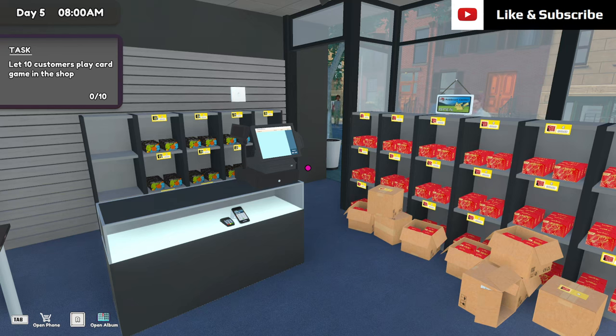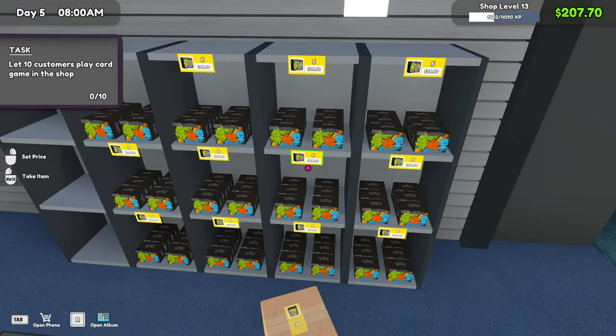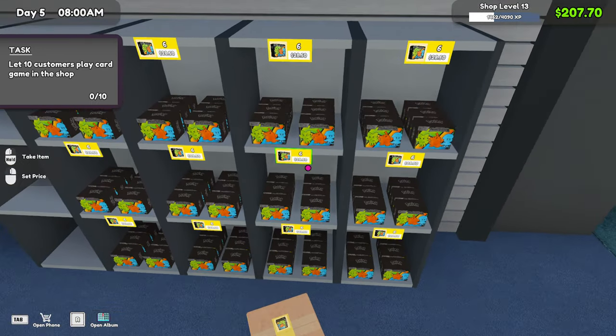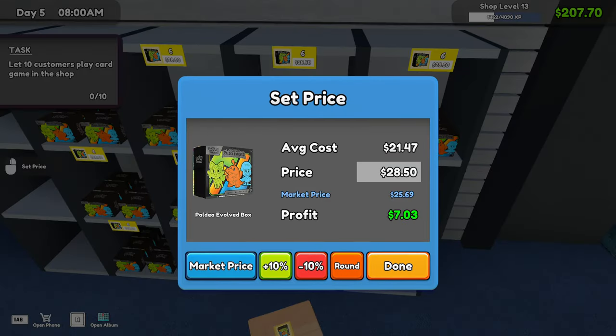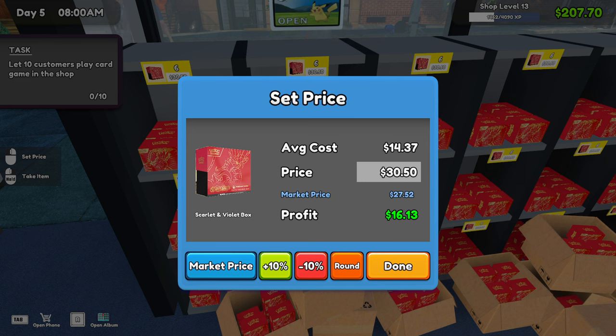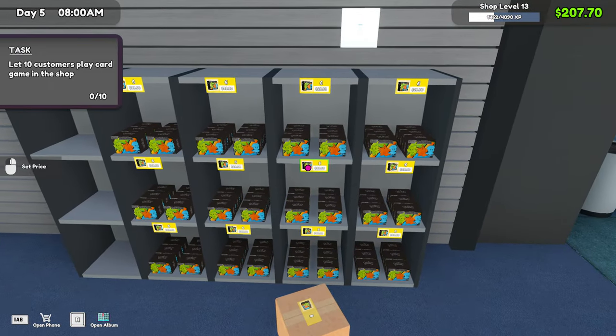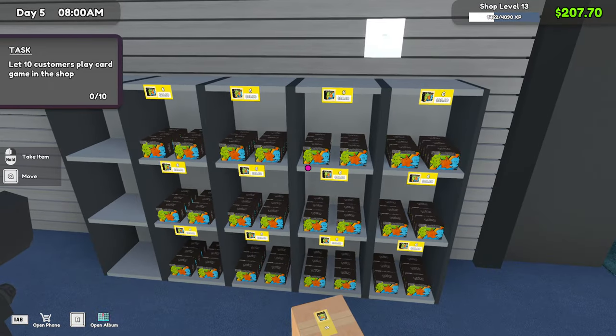Welcome back to another video of TCG Shop Simulator, where we are going to get the best start and show you guys how to do this. We are today on day 5, we reached level 13 shop level, and we bought a new license. For interest's sake, we're making $7 profit on that one and $16 profit on this one. So it will probably be better to sell red as much as possible, but I also want to see how this is going to go with the other pack.